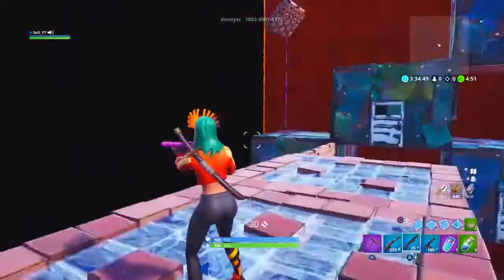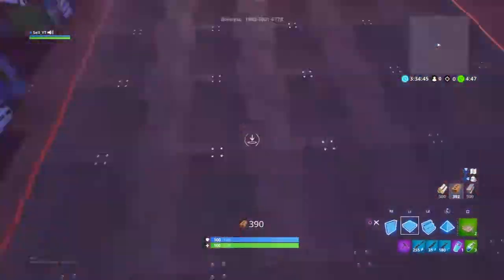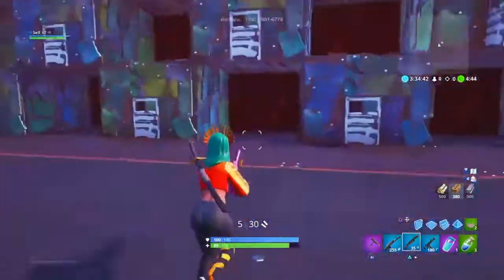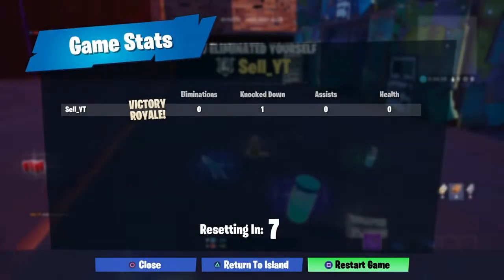Alright, so my game is messed up and I spawned — alright, never mind, it worked. So basically when you die to zone, it kind of takes you out — like right when you hit it, you automatically die.